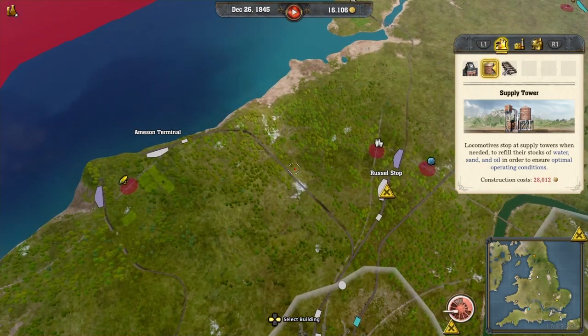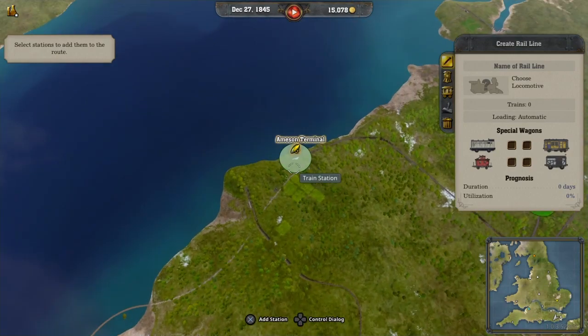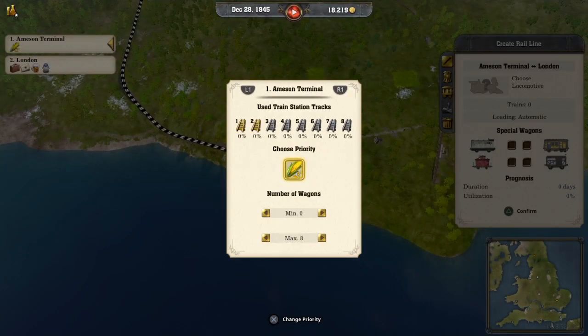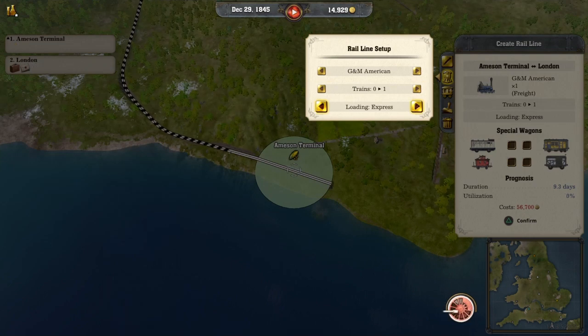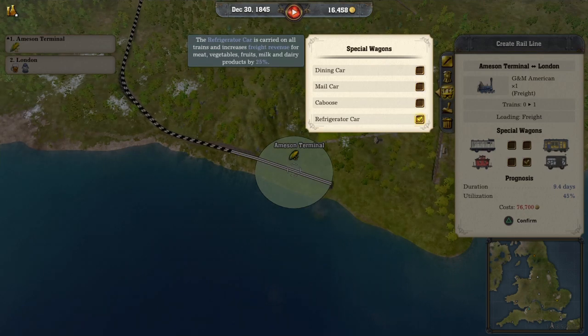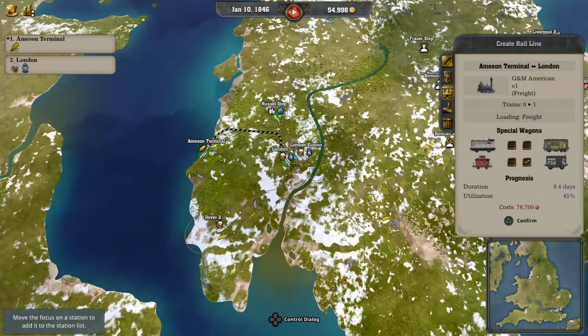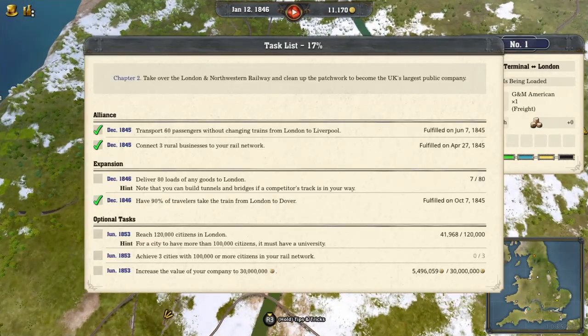So if we go over to Amos and Terminal into London, Amos and Terminal, we'll go seven, confirm that, and we'll go back over. We'll get General American freight, not express freight. We will go ahead and get the refrigeration car — it will cost 20,000 more at first, but I believe it's worth it. We have to have 80 cars of goods. So we got Amos and Terminal down — we're still at seven, though. We need to do better than that.